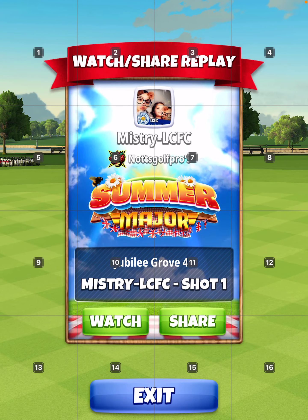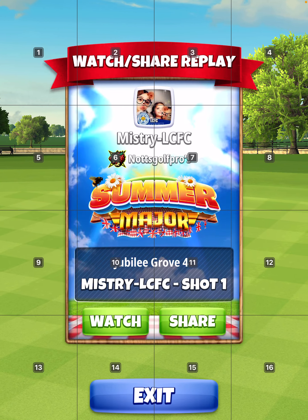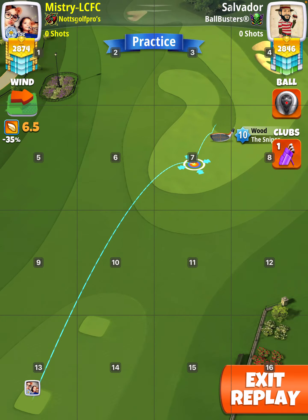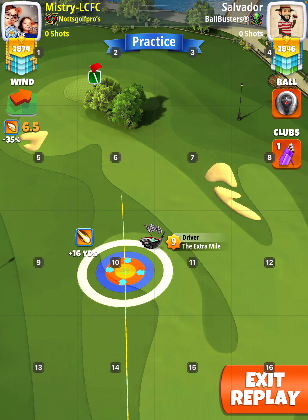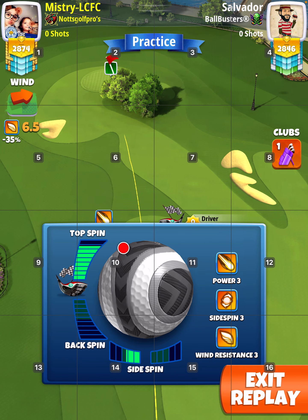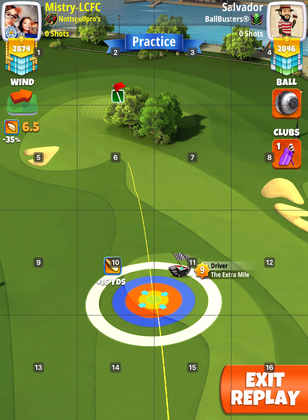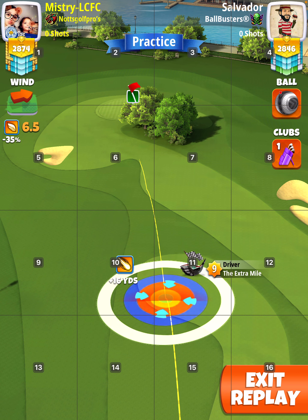Right, hole 17 — two ways I played it. Elevation in both cases is 10 max. First was the Extra Mile and the Kingmaker, and I only played this once so forgive me if it doesn't work out perfect. Max top spin and as much left as you can — it's about 2.9. Notice the ball guide line right on the edge of the rough there, and the yellow at the bottom, and where the top of the ball guide is.